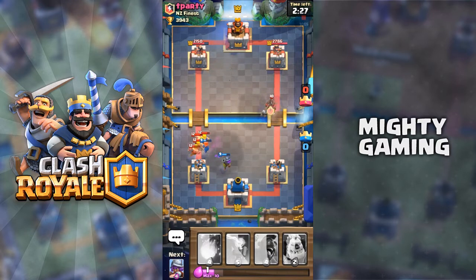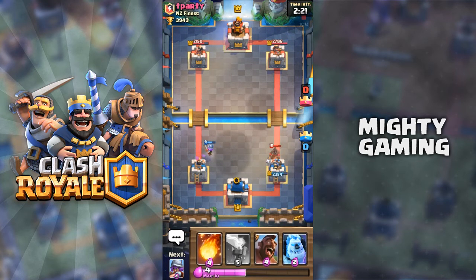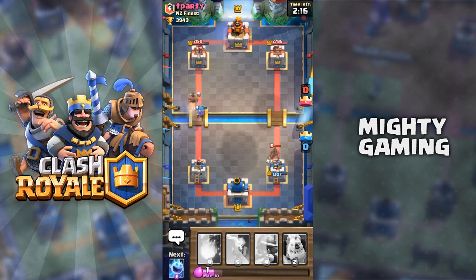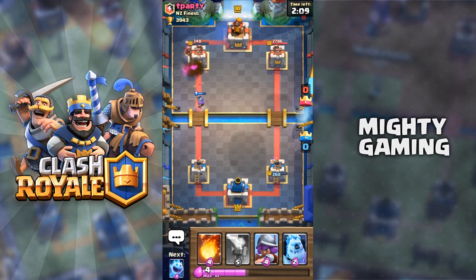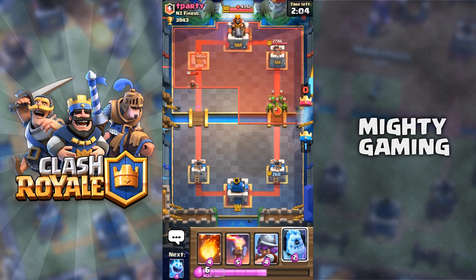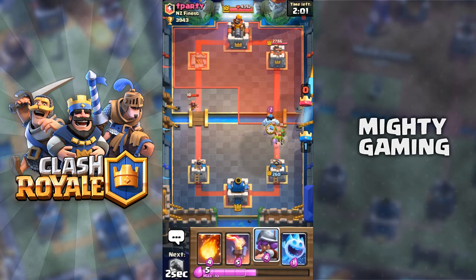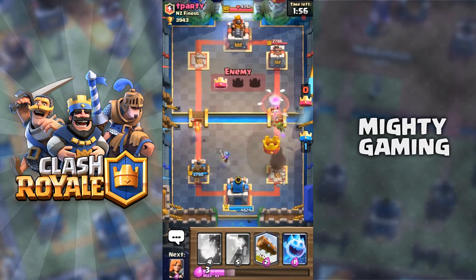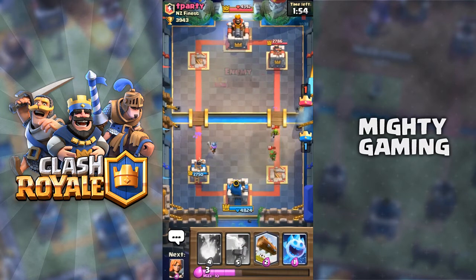He rushes the other side with the Hog Rider — he played it well knowing I'm out of elixir. I push with Musketeer plus Hog combo and it takes out his tower. The thing is he also did a lot of damage on our right side, so we both take each other's towers in the two-minute mark. He has a Wizard targeting our tower so I'll use the Musketeer to defend.